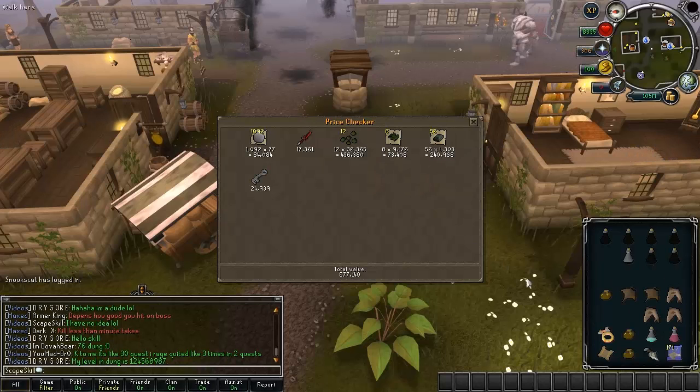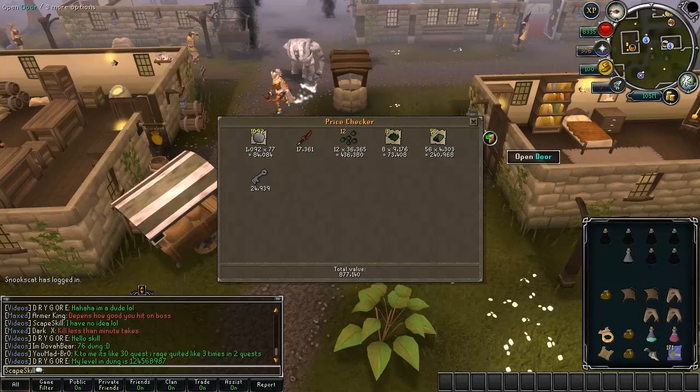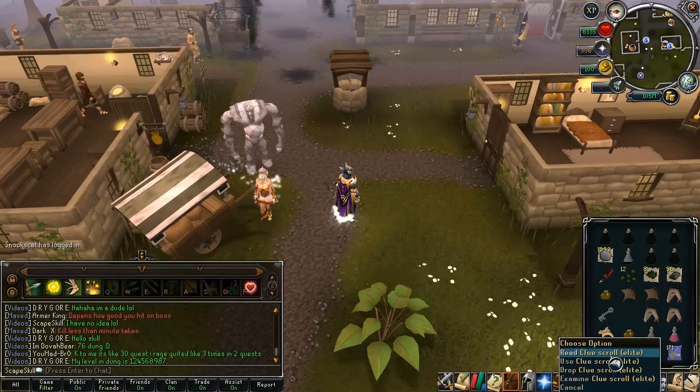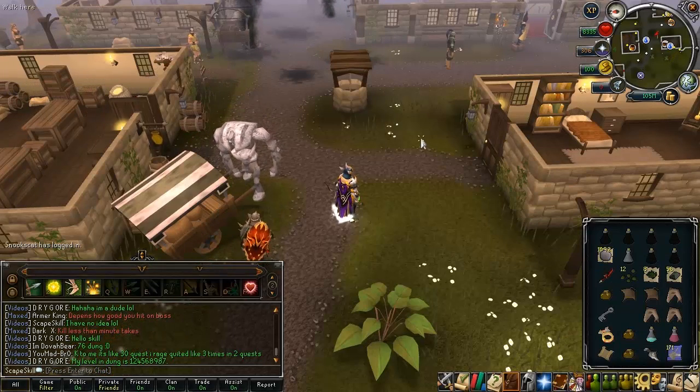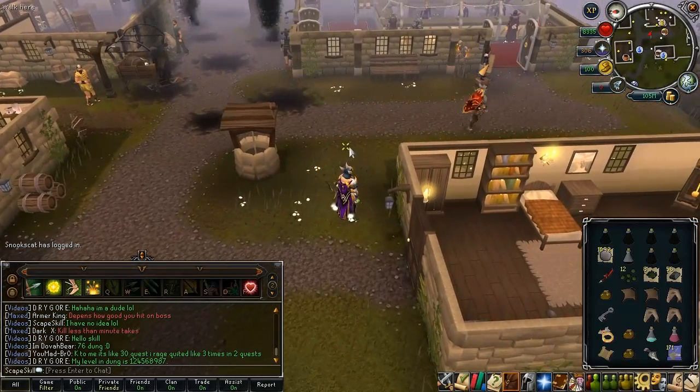I also got a Crystal Key, and by the looks of it that is everything. So 877k - that isn't too bad. I'm really surprised actually that just them 12 Dwarf Weed Seeds are like half of that, and that's pretty insane. To add up in total, 877k plus an Elite Clue Scroll, which I'm probably going to do now - that isn't too bad.